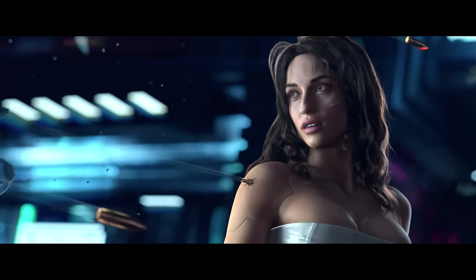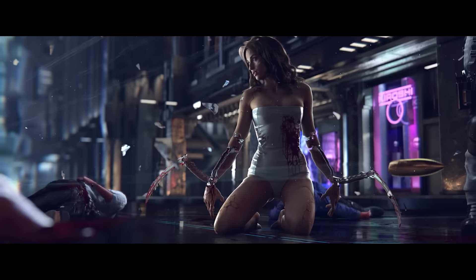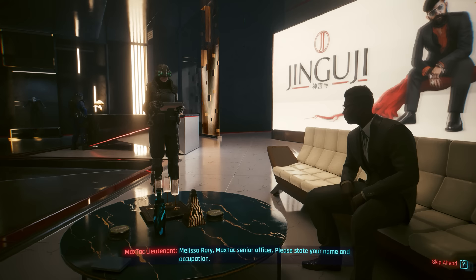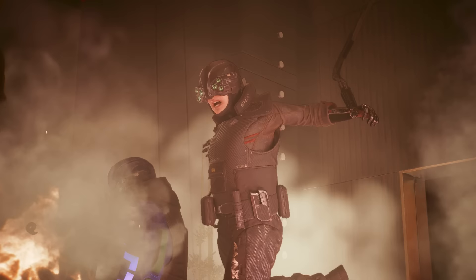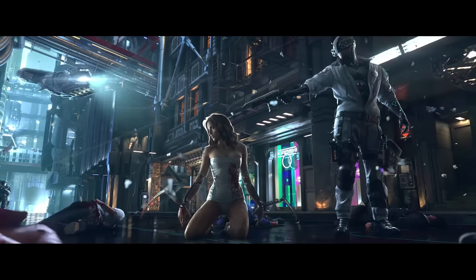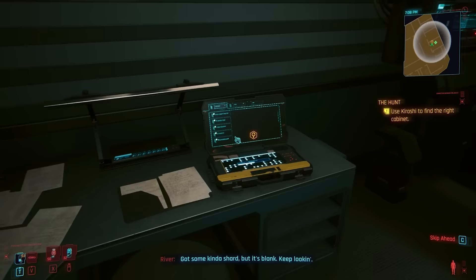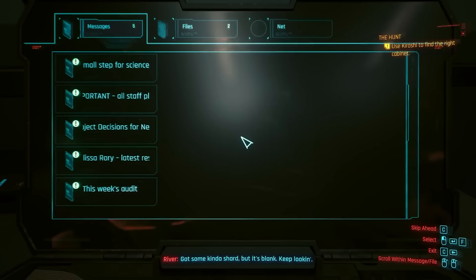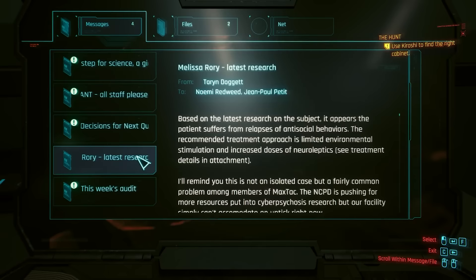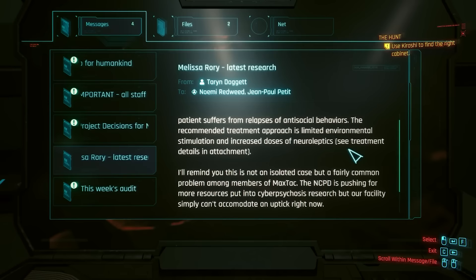Melissa Rory is the character from the original Cyberpunk 2077 teaser trailer from 2013 — in that trailer she was the Cyber Psycho, and Maxtac was trying to take her down. As we find her in Cyberpunk 2077, she has now joined Maxtac. You'll even notice her Mantis Blades look different from all the others in the game, as this is the original 2013 design. After the quest, there are dialogue options to highlight her unique Mantis Blades. Additionally, during the quest The Hunt with River, you can find a terminal entry about Melissa Rory in the NCPD HQ, describing antisocial behavior returning and the need to increase her chem dosage — a problem affecting several Maxtac members, suggesting they've been recruiting Cyber Psychos.